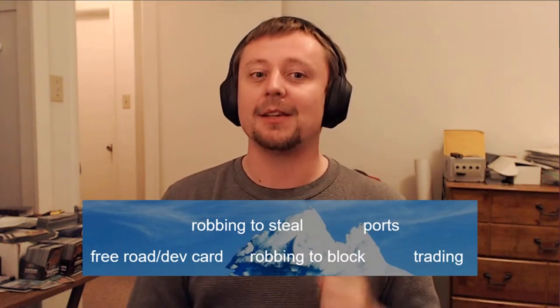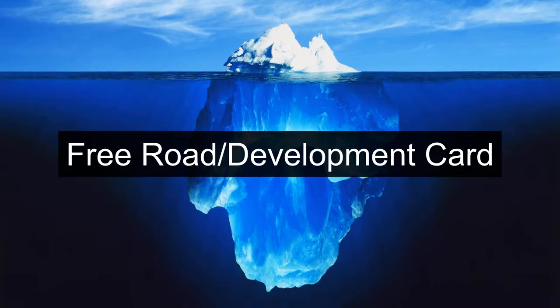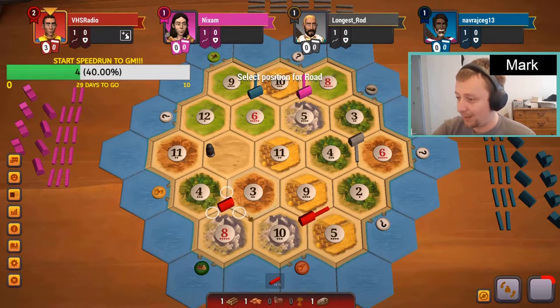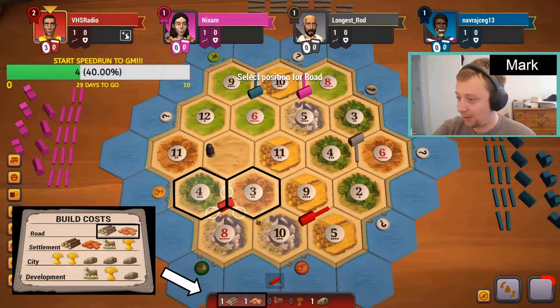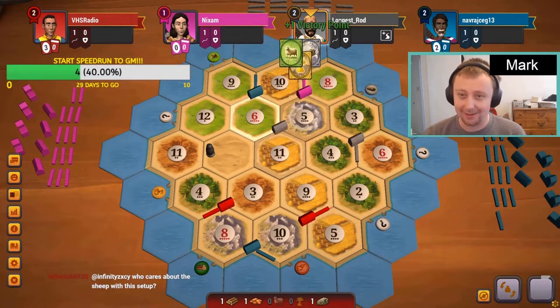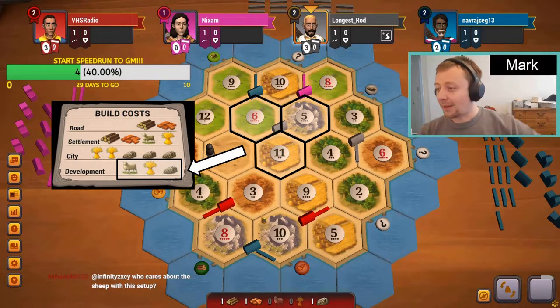The first tier contains introductory strategies surrounding core gameplay mechanics that are explicitly written in the Catan rulebook. A free road or free dev card: after placing their second initial settlement, each player receives one resource from each hex adjacent to their second initial settlement. A vigilant player can take advantage of this and select a second initial settlement that allows them to build a road or buy a development card on turn one, called a free road or development card.